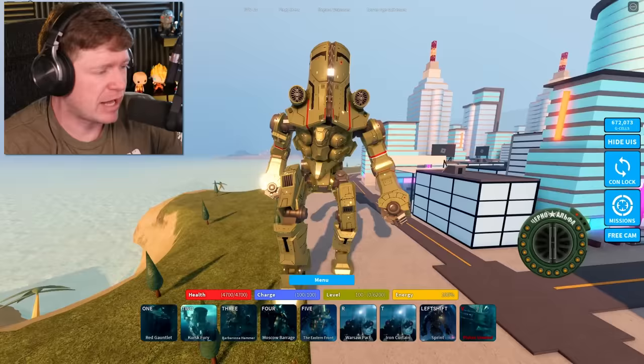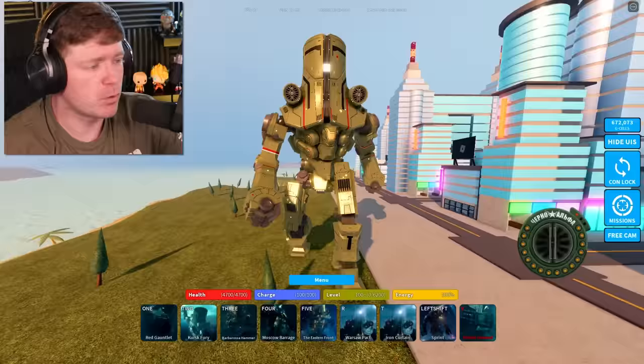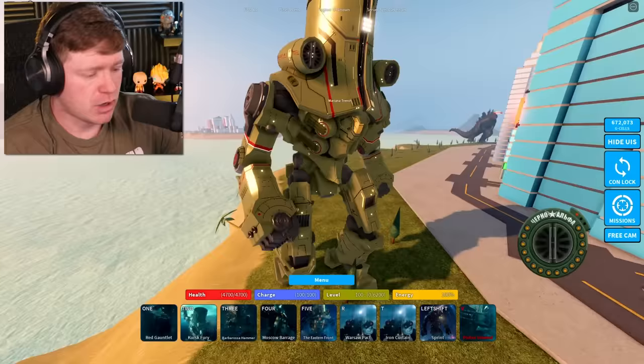I think that might be where missiles come from. You can see at the bottom we've got five moves, two roars, and a Piston Unwind — I don't know what that is, we're gonna find out shortly. I can't get over how detailed this thing is. Kaiju Universe always comes in with some of the best models.